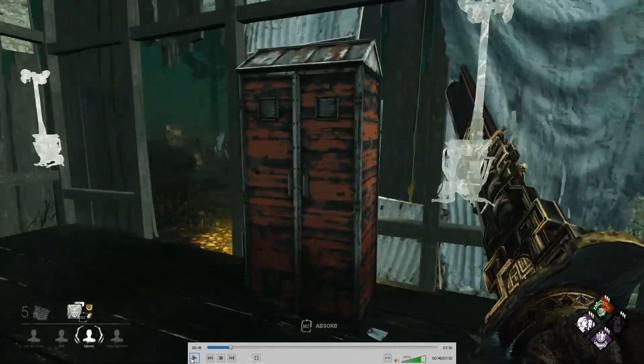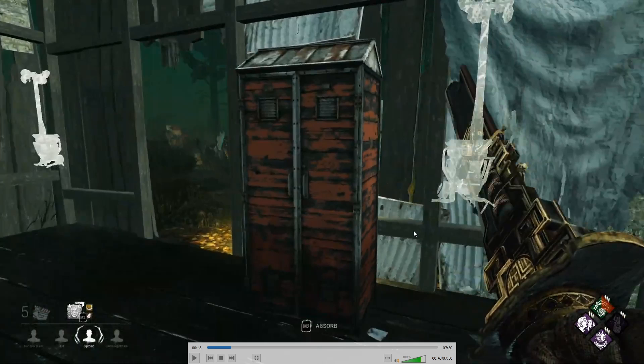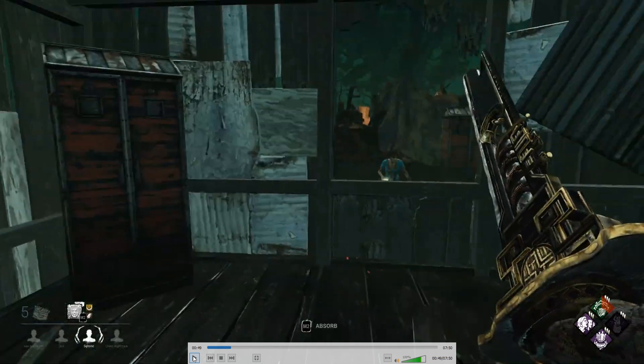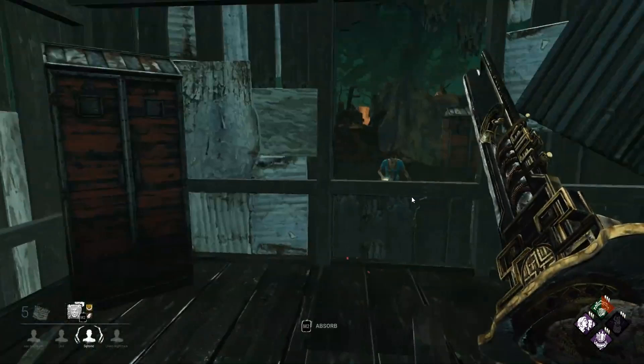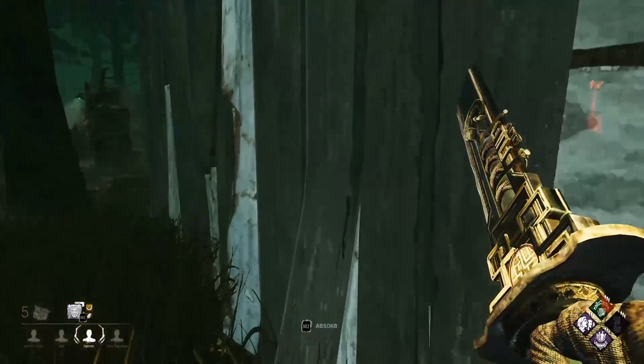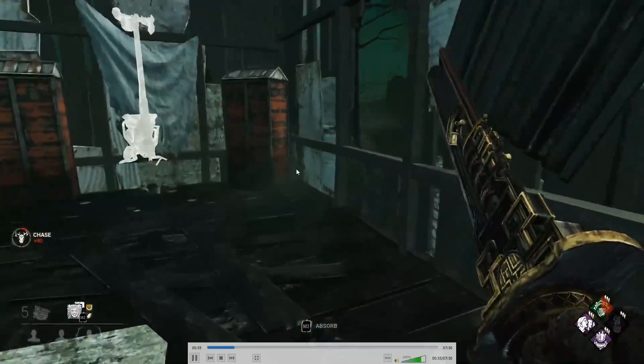Yep, she just takes at you. Do not immediately jump a window like this. Don't jump a window and immediately turn around unless the survivor is basically doing the same loop like four times — it's almost never good. Killers don't jump windows quickly, and killers really don't jump windows quickly. This was kind of a huge mistake. In a lot of cases, even if a survivor jumps a window, you can just keep cycling.